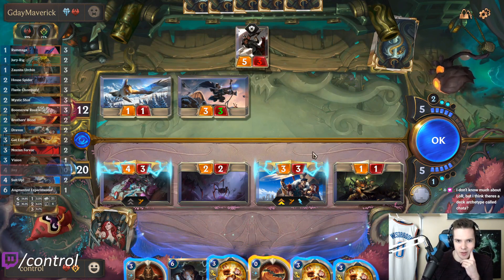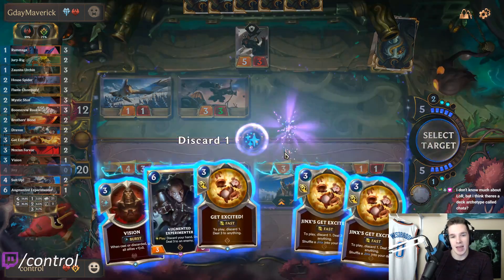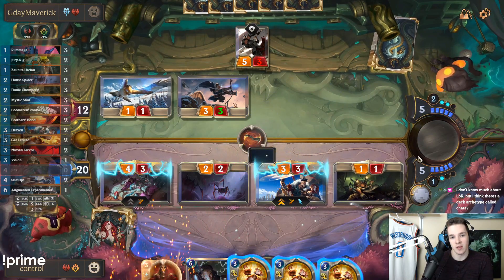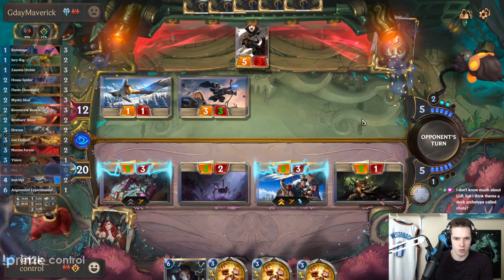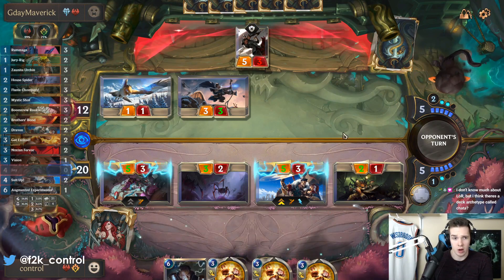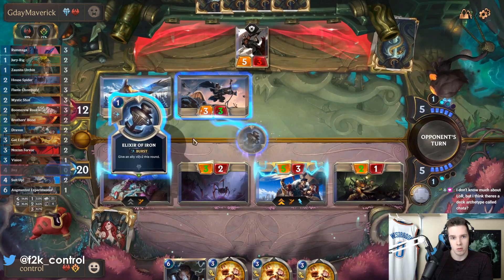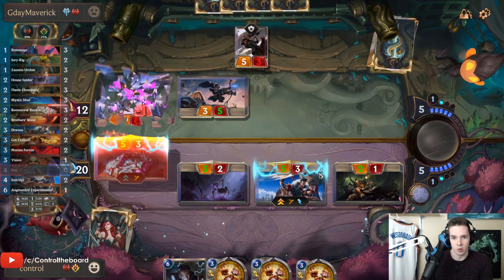He's just baiting freeze effects. Tavern Keepers is this deck's only healing, so I still should do this — force the freeze effects. Like, I'm gonna still have all of the Get Excited anyways; it's just gonna be a constant — they're not gonna go anywhere. Yes, if he goes to ten it's kind of bad, but in this case it's kind of just fine. We sort of just go face and win.